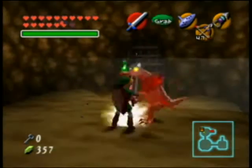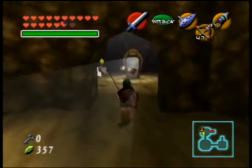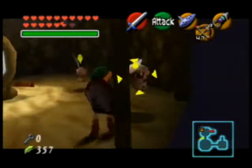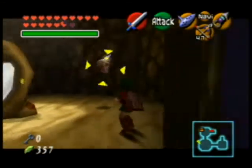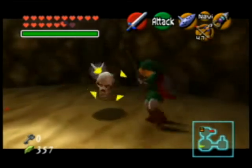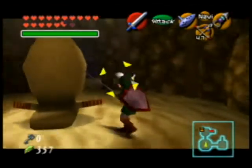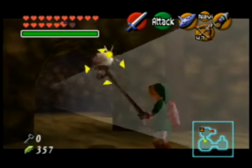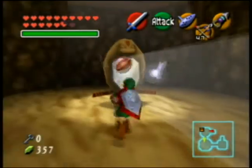Kill those alphosaurs. Here we got some white bubbles, as they're called. There's green, blue, and white bubbles. They're all a pain, but these are pretty easy to kill. Thank you, the Goron Sword. Got rid of him.